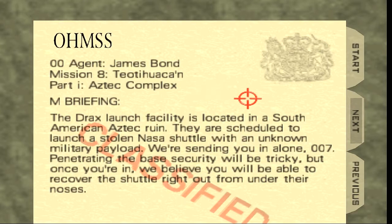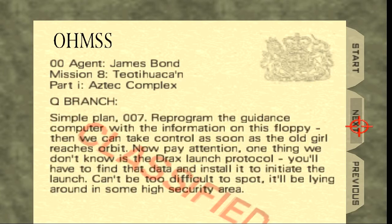Yeah, the starting area of this level is very tricky, you'll see why. Here's the Q branch. Simple plan, W7. We'll program the Giddens computer with the information on this floppy disk — how modern?